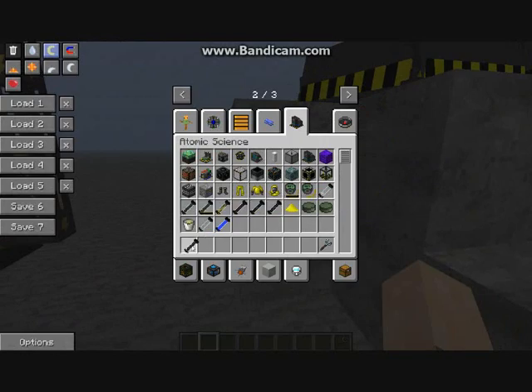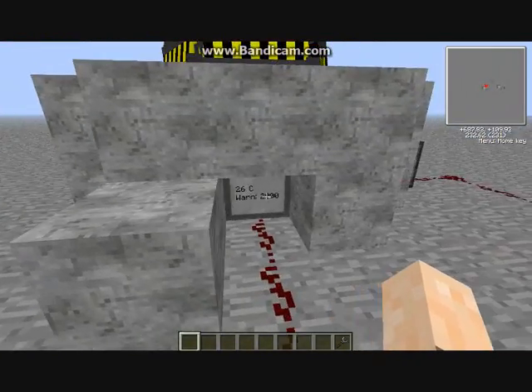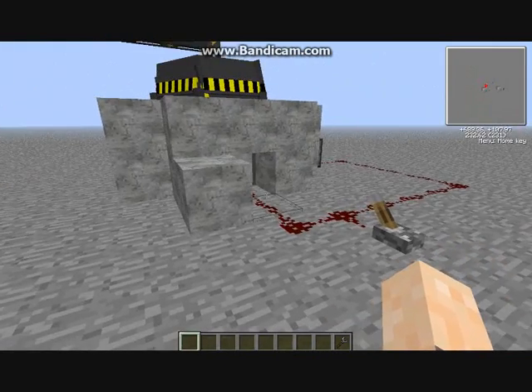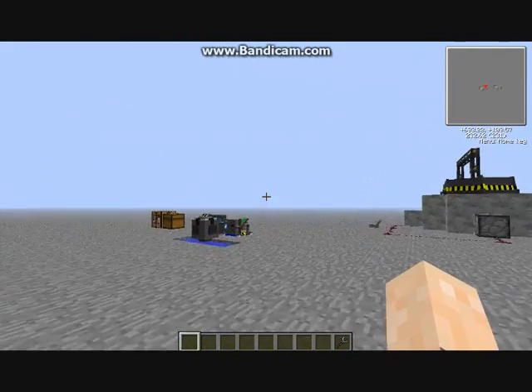It's ready to start producing power. Now get your fuel rod and pop it in. You'll notice the temperature starts to rise. I'll tell you how to craft the fuel rods now.